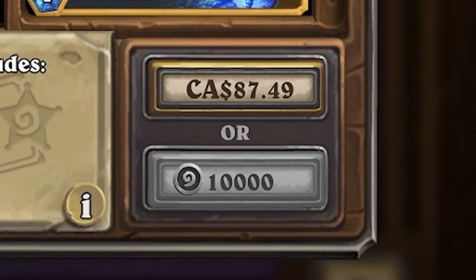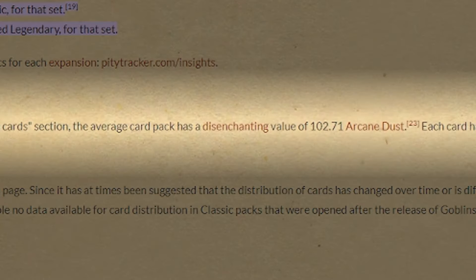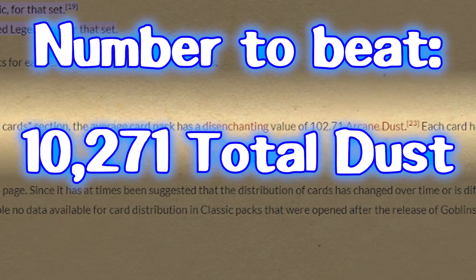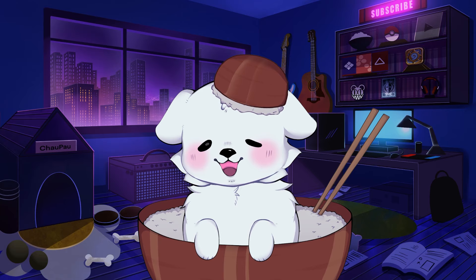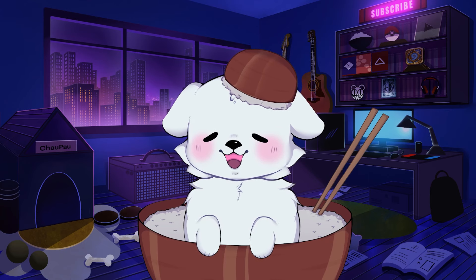It is these disenchanting values that we will be taking advantage of in this golden mini-set strategy. Each mini-set costs 10,000 gold, or the equivalent of 100 packs. Since on average one pack gives us 102.71 dust according to the Hearthstone Wiki, if we were to buy the mini-set our 10,000 gold must give us more than 10,271 dust to beat that value. So let's look at the first golden mini-set in our shop and see whether we can beat this number.